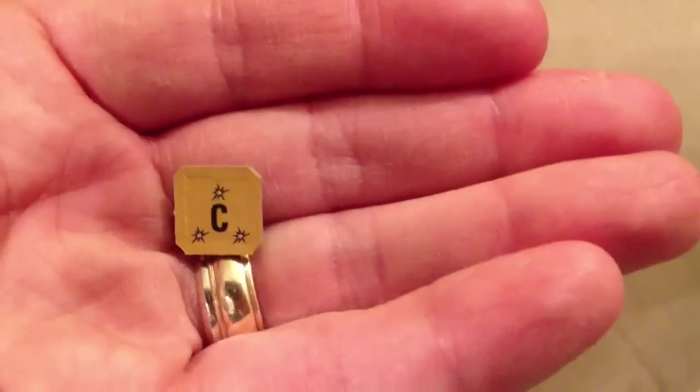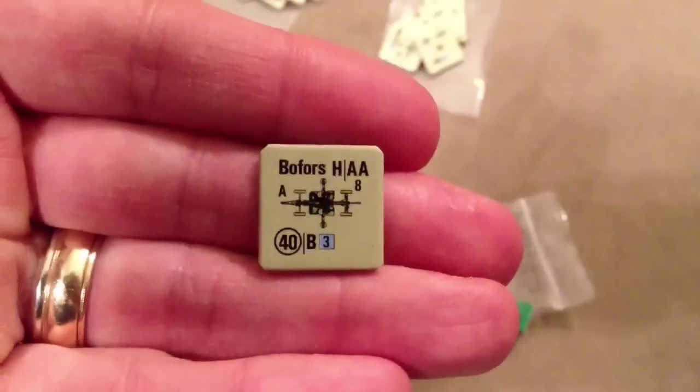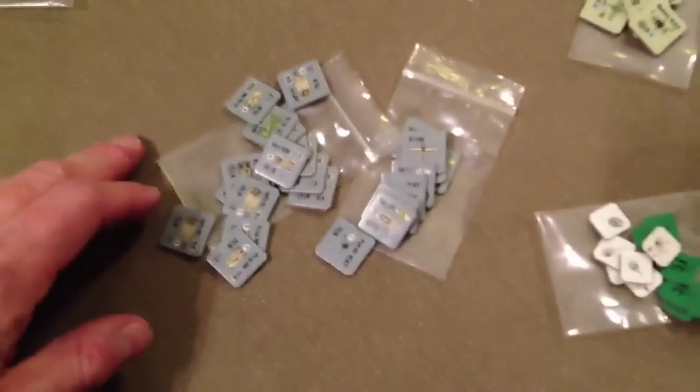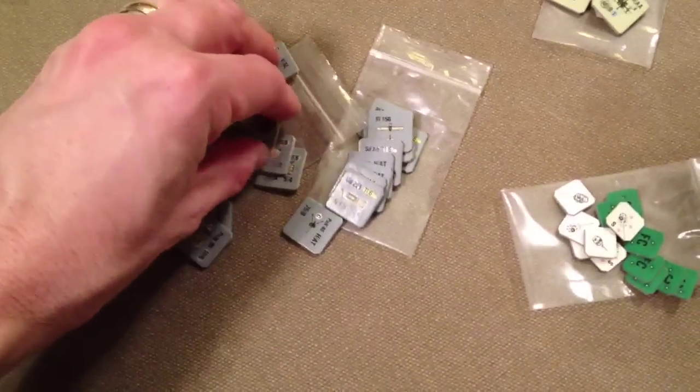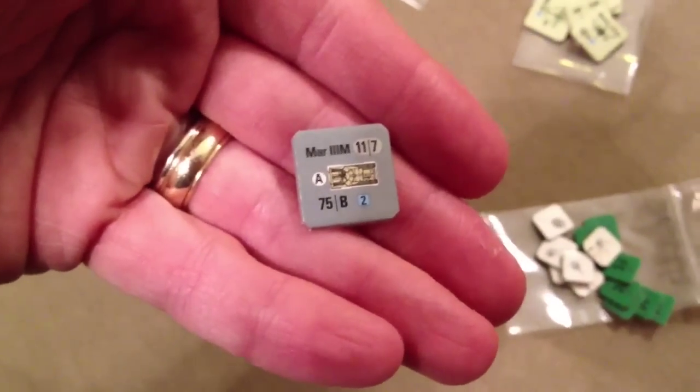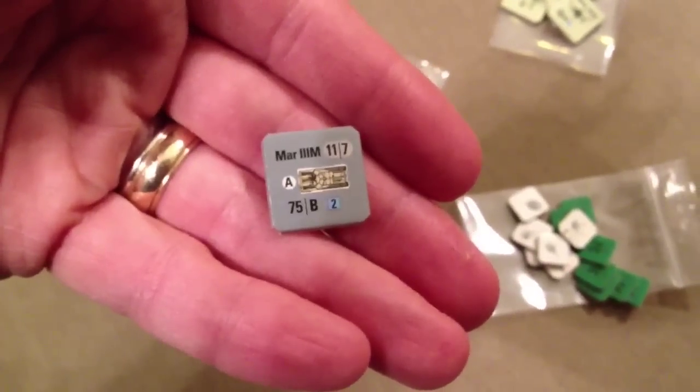There are more informational counters you need; I just printed some up from the internet — not great, but just to use for the basics. The counters are nice on the backs — this state is what they show when they're destroyed. Infantry has multiple steps, but I don't know about the tanks. They do have gun kill and move kill, so they either can't move or they can't shoot. So those are the pieces.